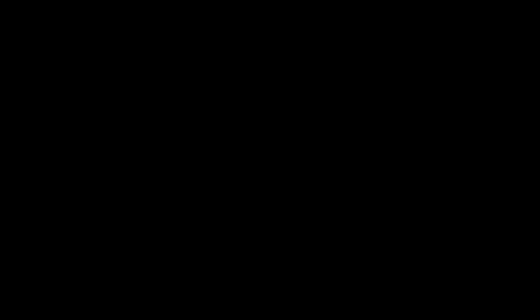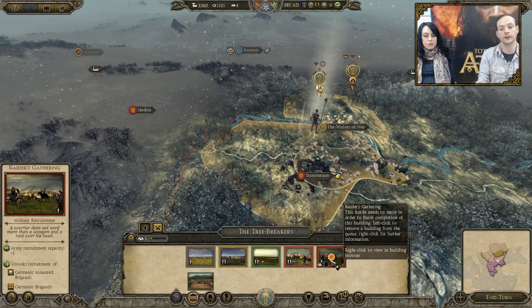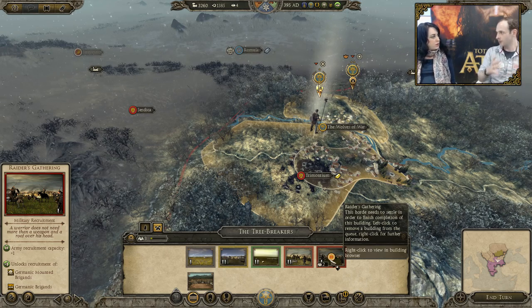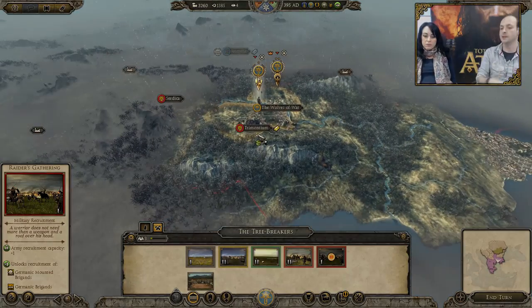Civil war — big problem. I started building a Raiders gathering, which is a level one military building, but I broke my encamp stance and started moving. The building's on hold — it's not cancelled, it's not stopped, it's just paused. As soon as I encamp again, it will start again. You're kind of meant to be a mobile force, so if you're encamped and somebody's coming for you with blood in their eyes, you can just pack up the tents and get out of there. It doesn't stop anything completely, it's just paused.